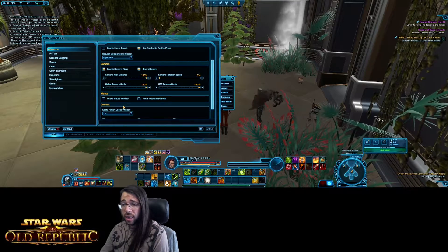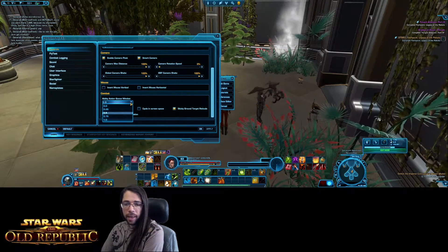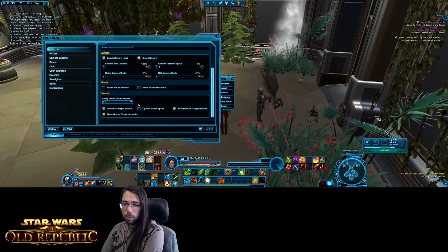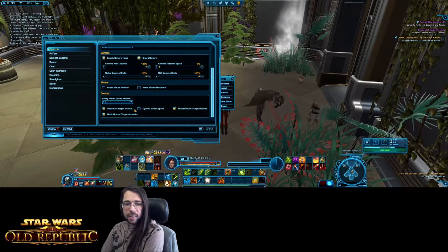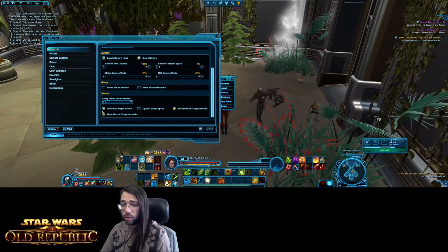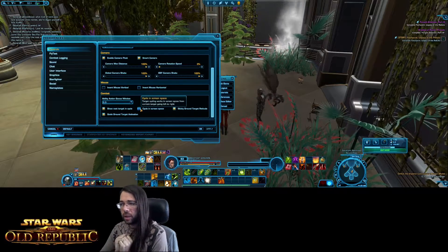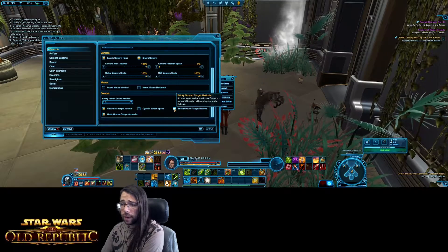Camera settings I haven't changed much personally, other than Camera Max Distance at 100%. Ability Action Queue Window is a more advanced feature that deals with lag — almost everybody will need 0.5. Unless you have exceptionally good connection and very low ping, you're probably going to need 0.5. If you have really bad connection you might go higher, but 0.5 is ideal for most people. For targeting, Show Next Target in Cycle — make sure this is checked on. Cycle in Screen Space lets you choose between the game guessing which enemy near the middle of screen you want, or a predictable left-to-right pattern.